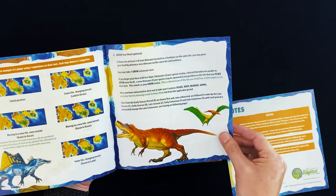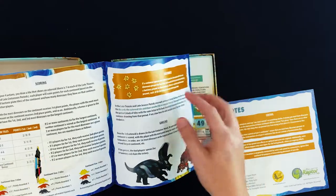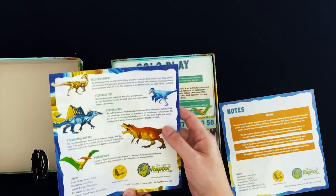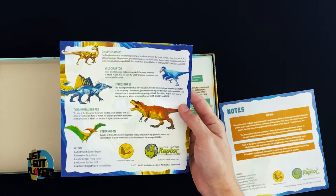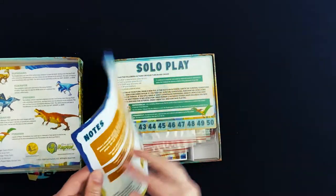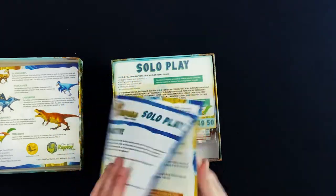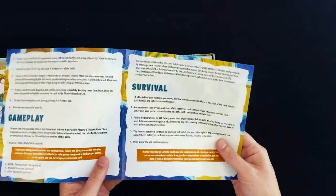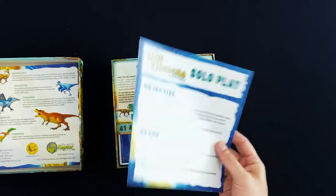It goes over some examples of player turns. The next step is growing your herd. Then it covers scoring, hatcheries, and the game end. The dinosaurs included are the Dilaposaurus, Velociraptor, Spinosaurus, Tyrannosaurus Rex, and the Pteradon. There's also a solo play rules page which goes over setup, gameplay, survival, and some notes. The objective in solo play is to ensure the survival of your species.